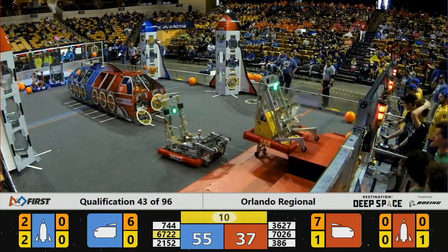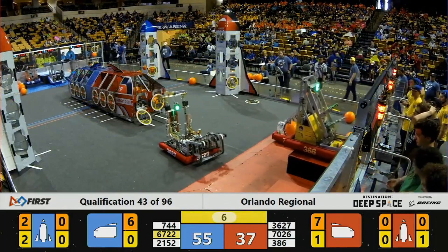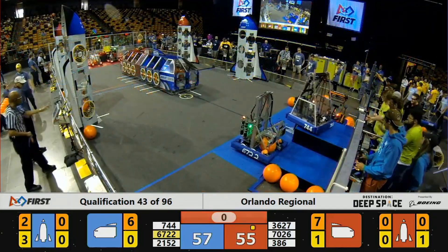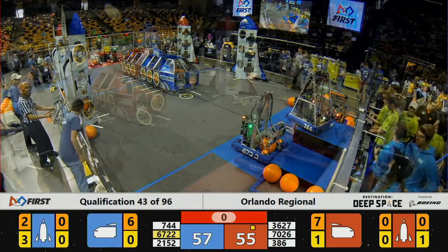6722 is really helped in this match by some great scoring from their partners. With that, they know they don't need to stop 386 — they just need to slow them down enough so that the high-powered scoring on their alliance can make up a difference. In addition to the climb they got at the end, that's what made the difference in this match.